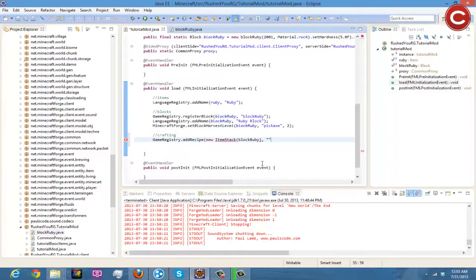Then you put in your crafting recipe grid. The first row is the top row. Since we're doing a full storage block, we'll do "rrr", comma, "rrr" for the middle row, comma, "rrr" for the bottom row. Then down here we define the variable: r comma ruby.